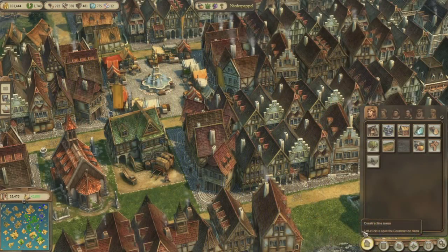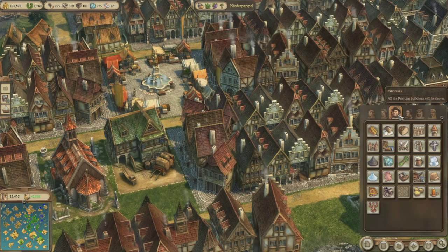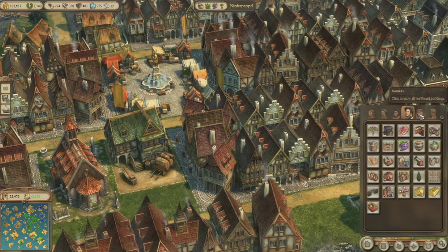In Anno 1404 we have four civilization levels. We start with the peasants when you enter the game, and very quickly you can go up to the citizens, then to the patricians. In the end you have the noblemen, where you can build the imperial cathedral. And then in parallel we have the Orient with the nomads and then the ambassadors, which will provide you with the technology you can learn from the Orient.